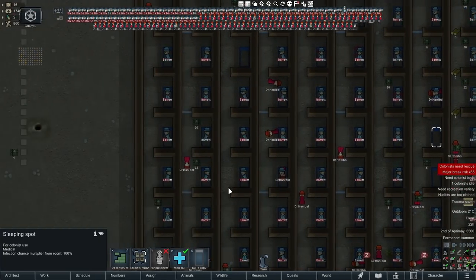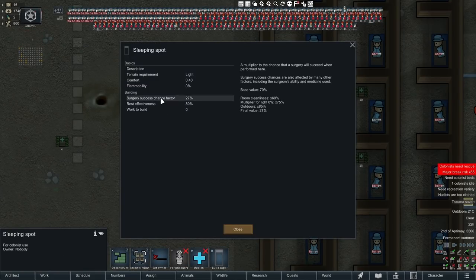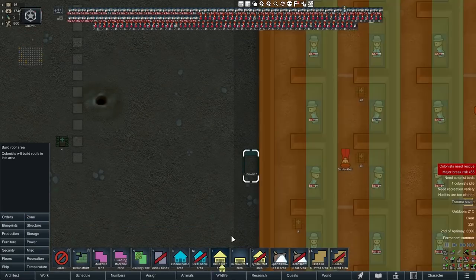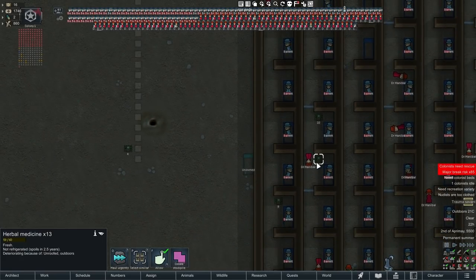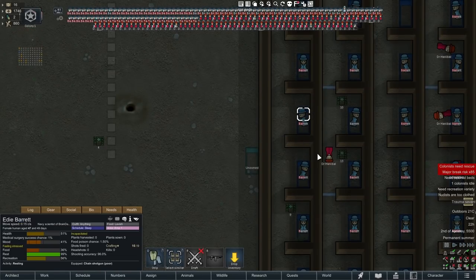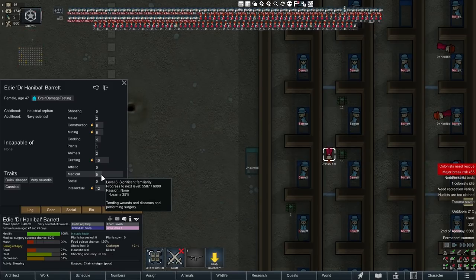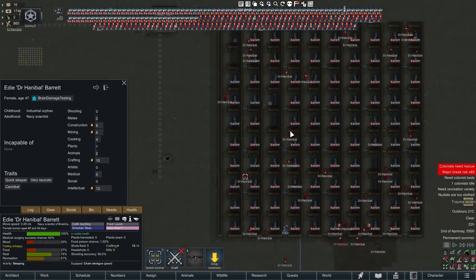The first thing you want for operations is a sleeping spot — this has the worst chances. Check here what the surgery success chance is: 27 percent. That's because it's outdoor, room cleanliness is zero, and there's no light. If doing this outdoors, build a roof so they can perform the operation in the dark even in full daylight. Use herbal medicine — the worst medicine available. And make sure the pawn doing the operation has a medical skill of exactly 5, the minimum allowed. Medical skill 4 can't do it, and skill 6 improves chances, which is not what we want. We're targeting 50 percent brain damage.